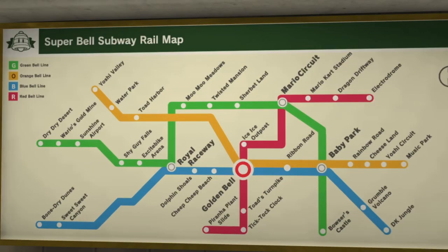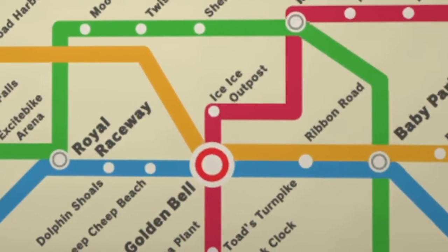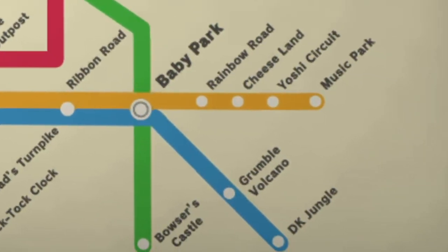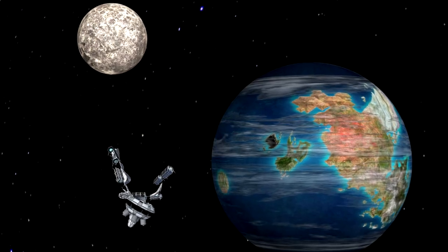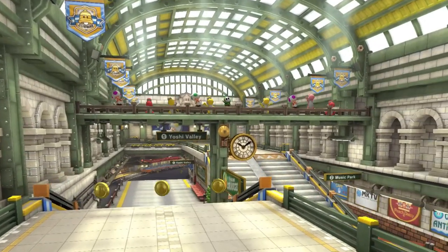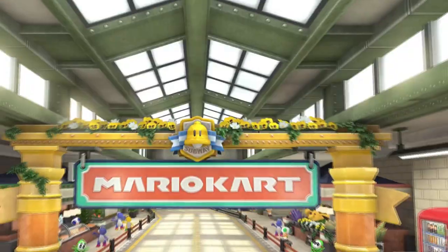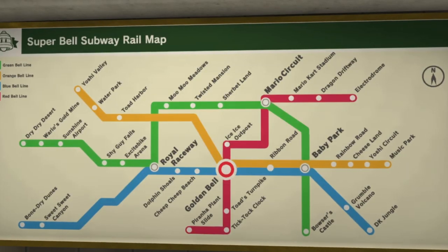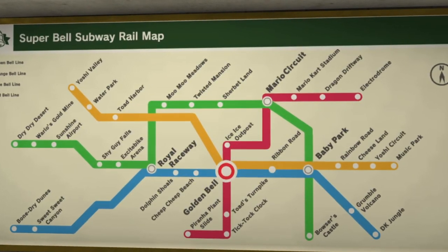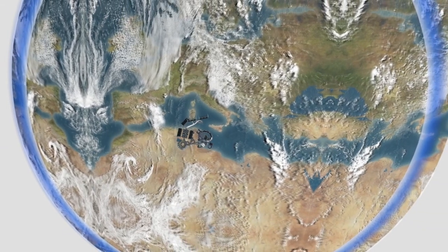Here is the Super Bell Subway rail map, and this should help us place the rest of the tracks, because as you can see, this subway can take us pretty much everywhere. After looking at this plan, it just confuses me even further. Dry Dry Desert close to Sunshine Airport? Rainbow Road is in space! I think this is more than a subway — I think it's a high-speed train that can travel through the entire Mushroom Kingdom. As for the Rainbow Road bit, maybe there's a space elevator? I'll just ask Elon Musk later.